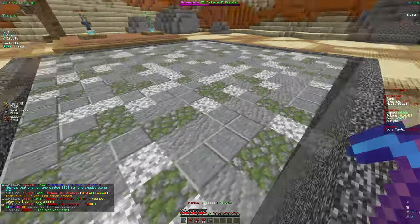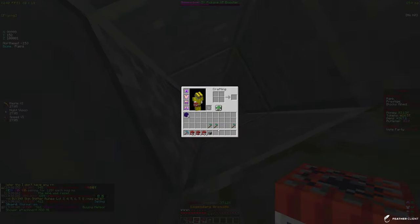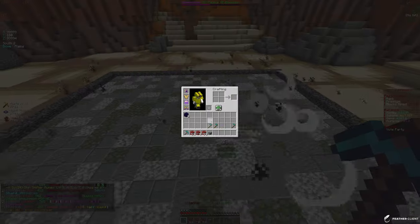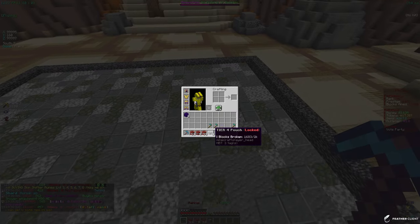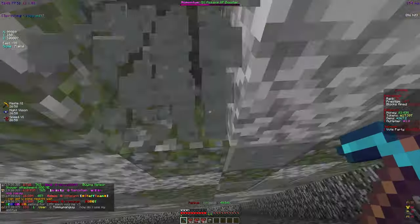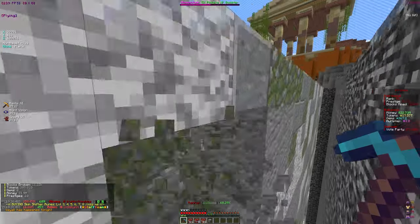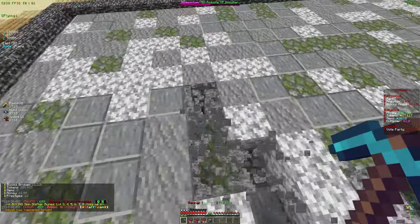After the mine reset let me mine down a few blocks and throw a legendary grenade in. The block counter was at 1,683 - let's see how much it goes up after it explodes. It didn't go up, so I guess the counter only increases when you mine with your pickaxe, which makes sense - otherwise you'd get it all from one grenade. I'll just keep mining until I unlock the pouch.